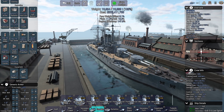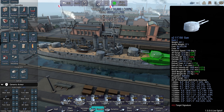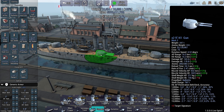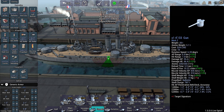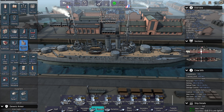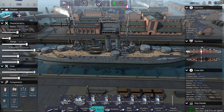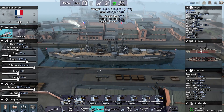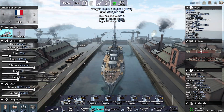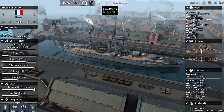This is the ship I decided to go with. She has four 11-inch guns and two 9-inch guns, plus a lot of 4-inch casemate guns. Ballastite, TNT, Citadel, Anti-Flood 2, Crop 2. 20 knots, fairly long range. I like her. This is the ship I will be using — safe design.